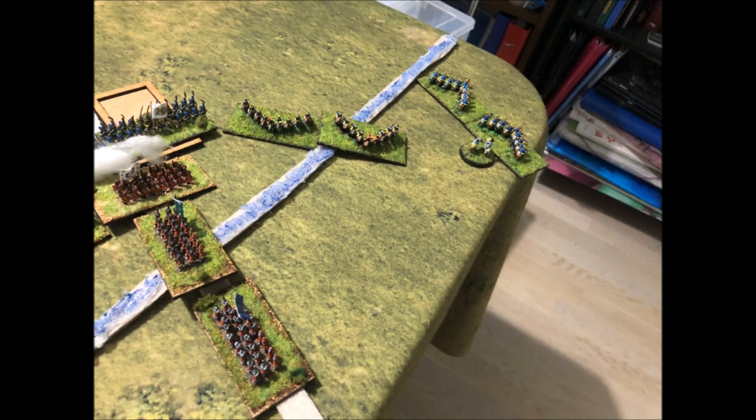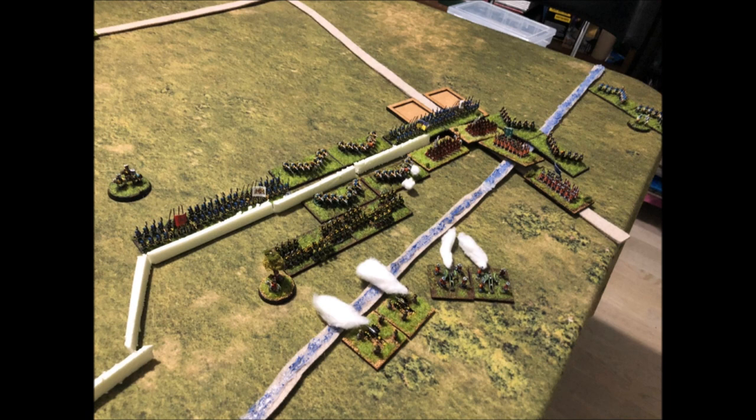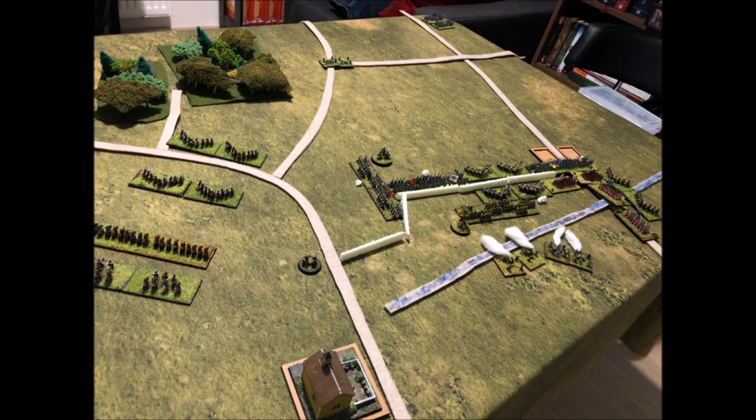The Swedes continued with their next round of charges. The cavalry charge in the center — whether fully legal within the rules or not — was decisive in its result. While the Russian unit managed to hold against the tired cavalry, the remaining Saxon infantry broke before the Swedish guards, bringing the Saxon command to an army morale check. They passed for now, but the clock was ticking for Schulenburg. And at that moment, Dunewald's remaining units finished their wheel and collided with the Swedish guard regiment's flank.